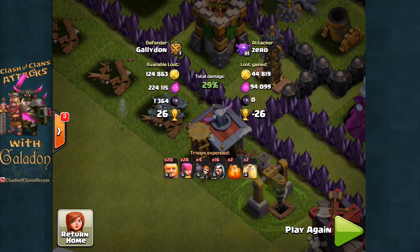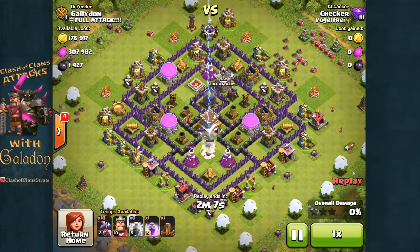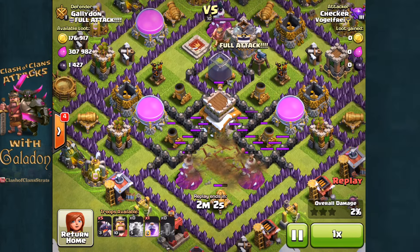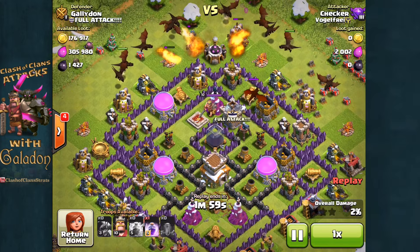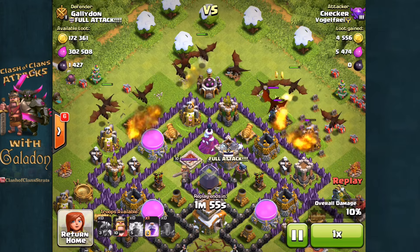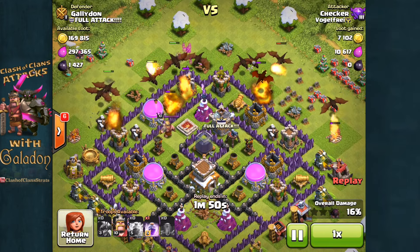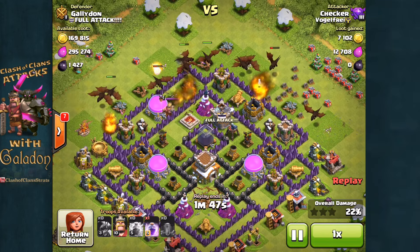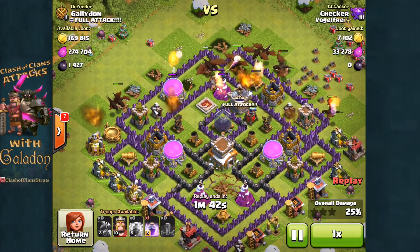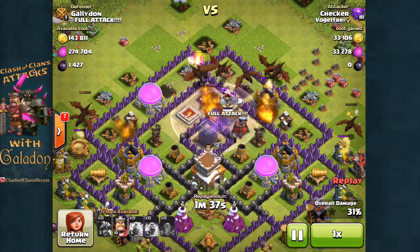Here is the final defensive replay — this one finally got me my shield. I'm not sure what the point of this raid was, unless the attacker had a huge surplus of elixir and trained these dragons while shielded. Even so, I would go for a much harder target. I'm just a lowly town hall 8 with not a lot of loot available. The dragons work their way in, but this raid is not very likely to turn much of a profit at all.